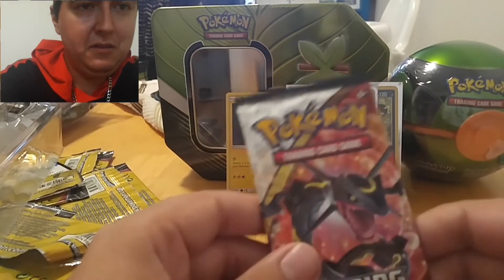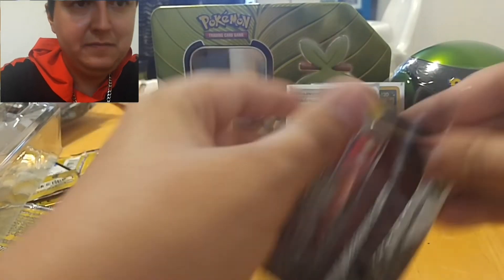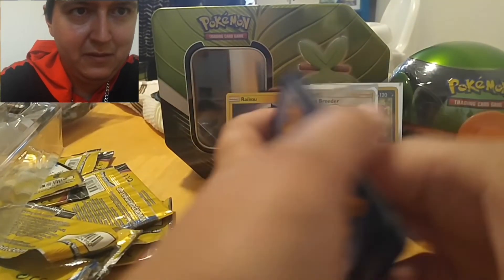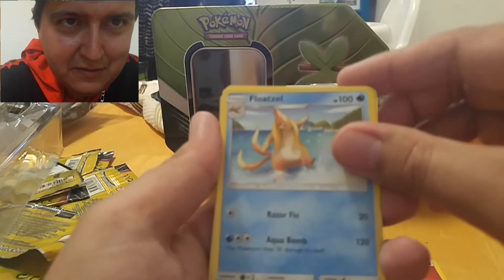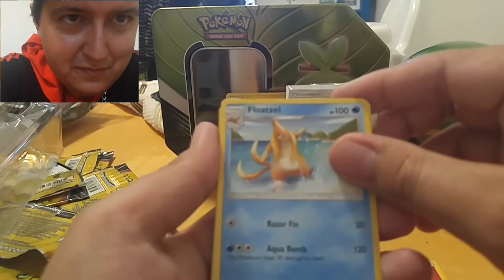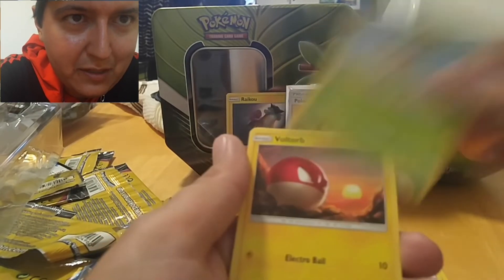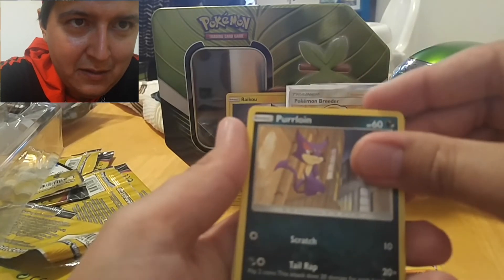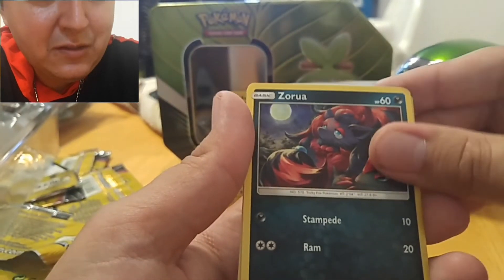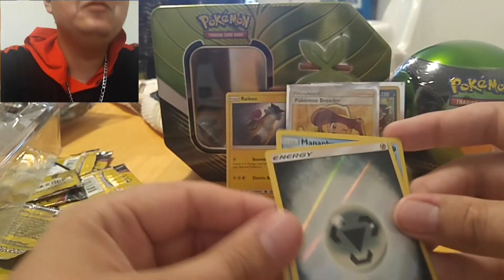Last pack. The camera's like freezing — I don't get why. There we go. One, two, three, four. Hopefully that's a sign. Floatzel, Scrafty, Energy Retrieve, Breloom, Voltorb, Perlior. Come on. Zoroark, reverse Metal Energy, and a holographic — Manaphy! So, not too bad at all.